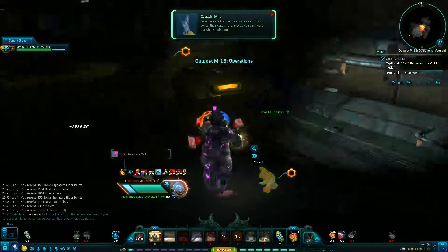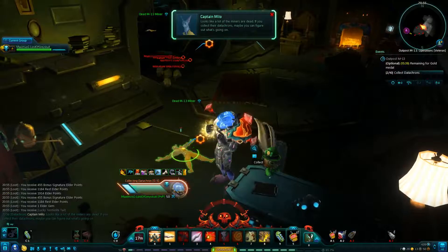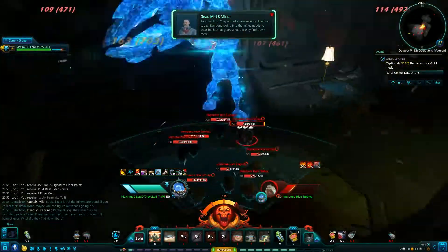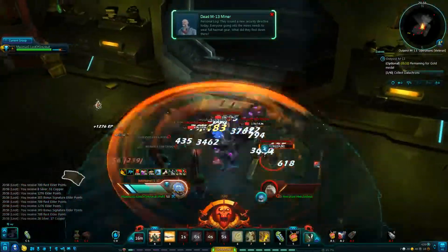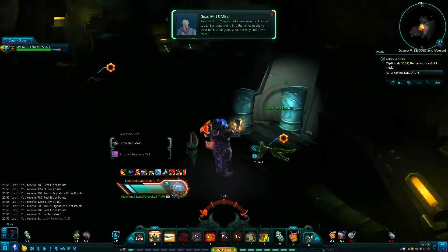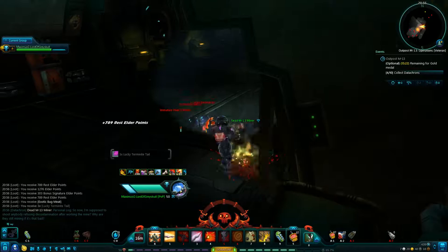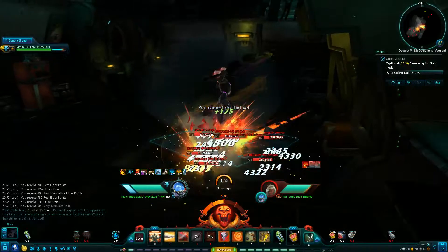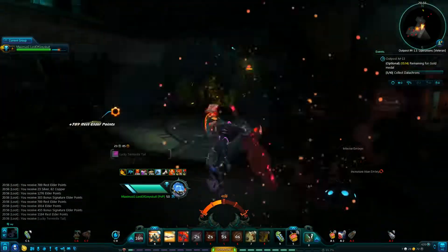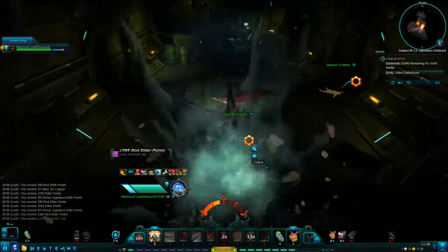Talk to the foreman. Now we need to get the datacrons from the dead M13 miners' bodies — when you get them they're going to turn into mobs, so kill them because they'll chase you. The miners' bodies are close enough that you can open one, dash to another and open it fast, fighting two packs of mobs at once instead of one pack at a time. Saves a bit of time.